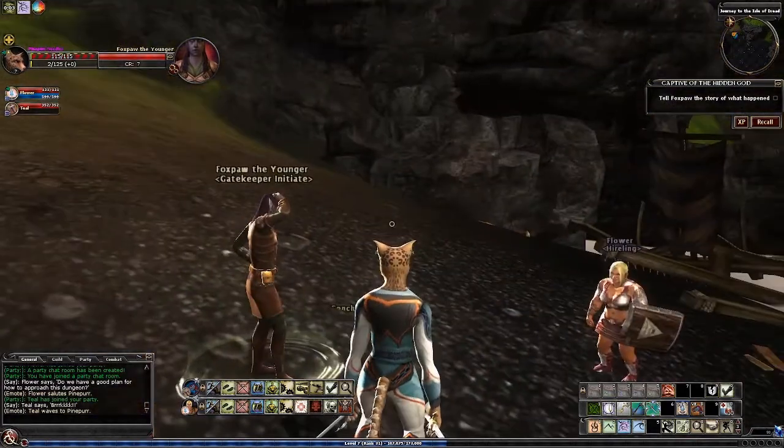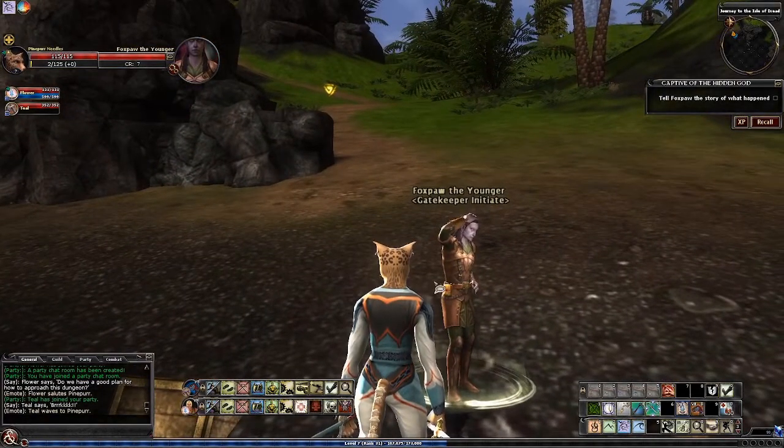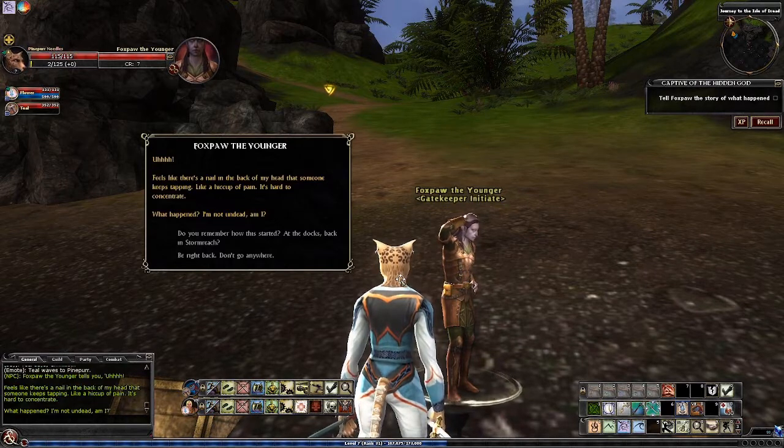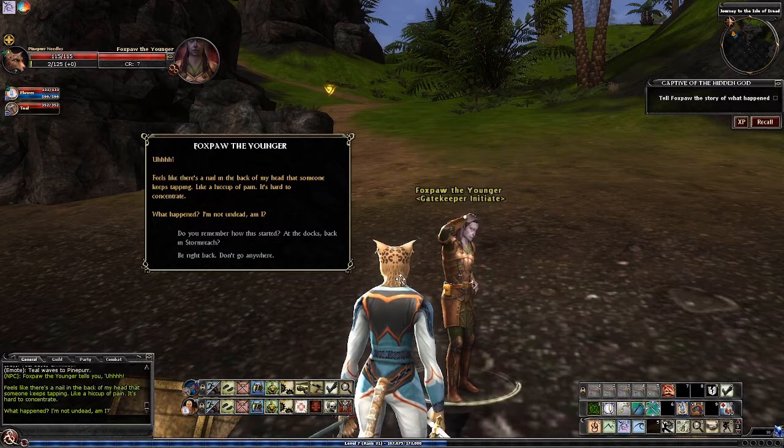It doesn't look like how someone would have envisioned a raptor back when the Isle of Dread was originally published. What do you say, Foxpaw? It feels like there's a nail in the back of my head that someone keeps tapping, like a hiccup of pain — it's hard to concentrate. What happened? I'm not undead, am I? That turns into Jeets' first words to you when you create a new character.